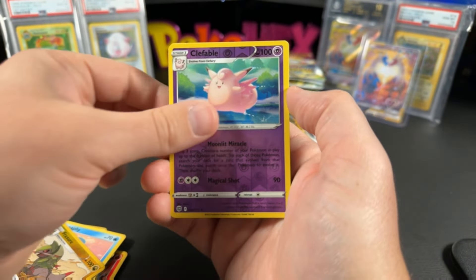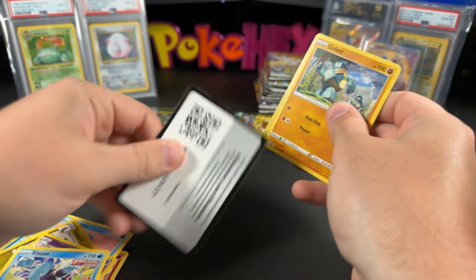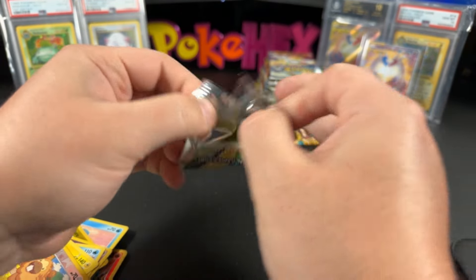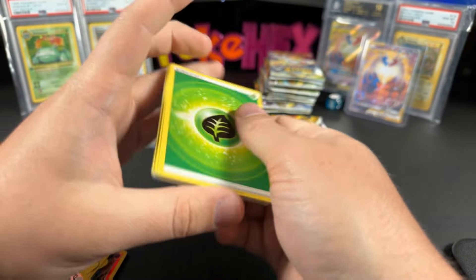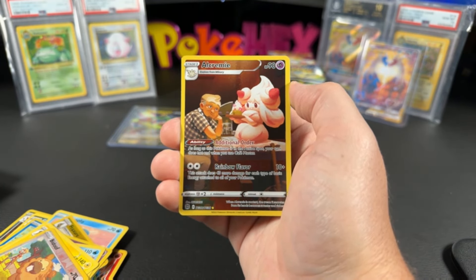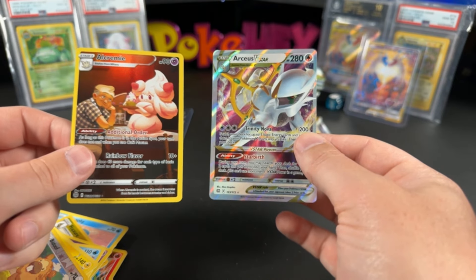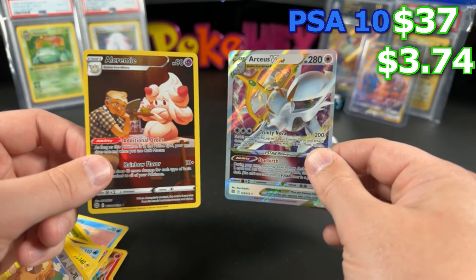Maybe they just ran out of ideas for Stellar Crown. But if you get a sick Lapras Special Illustration Rare, that set could definitely be slept on. Pokémon might be going through a golden age right now — it depends what they do with the Dragon set and the Team Rocket set coming up. It could get ridiculous at the end of this year. We have the Arceus V-Star — $3.74 ungraded and $37 in a PSA 10. Very nice!